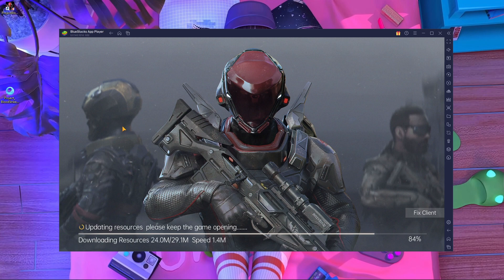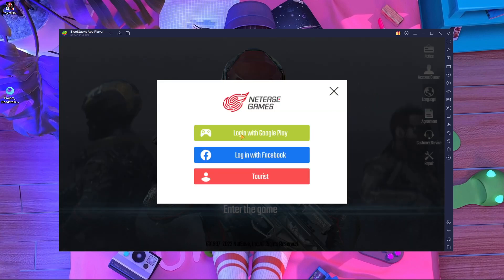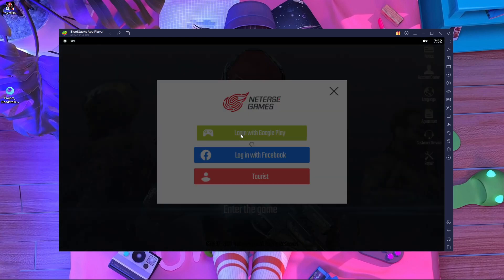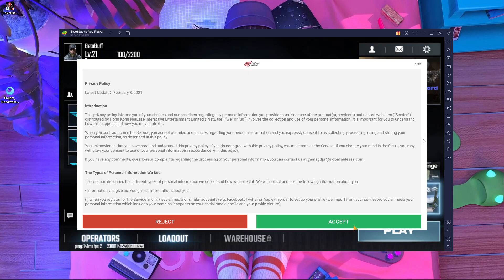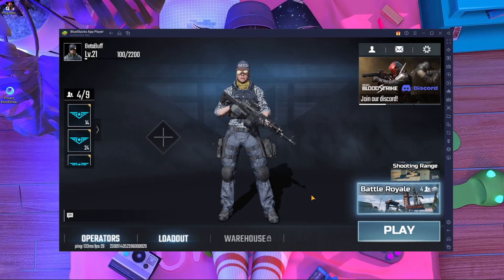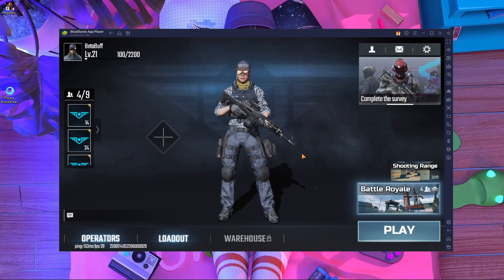Once the download is almost done, I'm going to log in with my main account. Everything is completed — now I log in. You can play with Google login or create a guest account. Here you can see my account is logged in. I'm entering the game and you have to accept the terms and conditions.